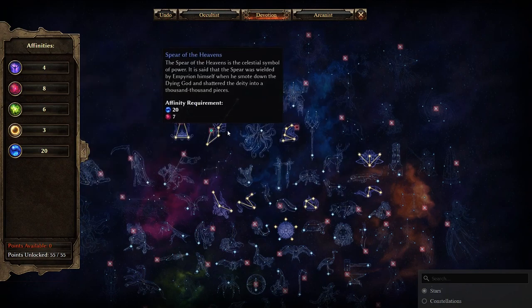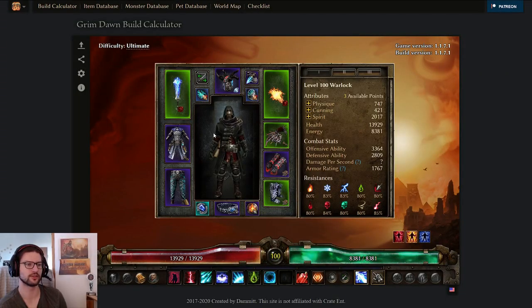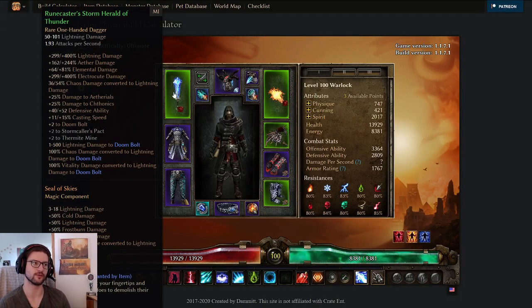For gear, the Storm Herald Dagger is obviously the weapon this build focuses around. In this case I have a Runecaster of Thunder prefix, giving plus 2 Doom Bolt, plus 2 Stormcaller's Pact, plus 2 Thermite Mine - the first two are relevant, the third doesn't matter. This gives pretty nice lightning damage up to 400%, and it has 100% chaos to lightning and 100% vitality to lightning conversion, which is mandatory for the build. You can get this item as early as Act 3 on Normal, so you can start playing this build rather early.